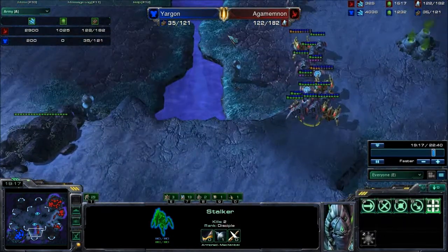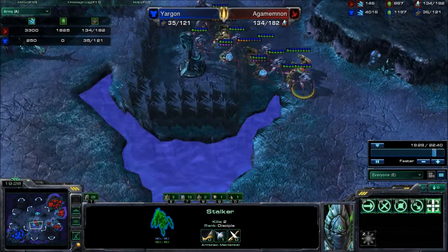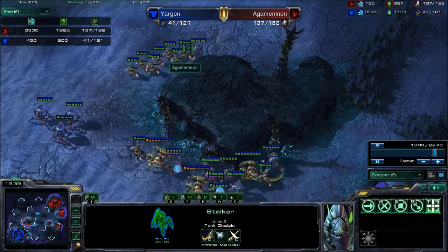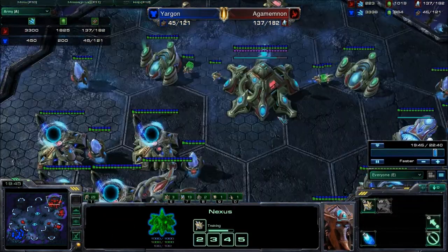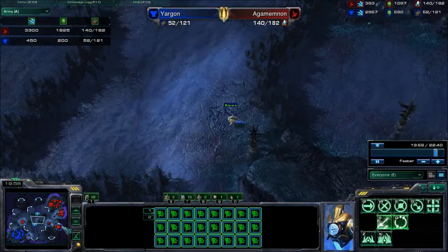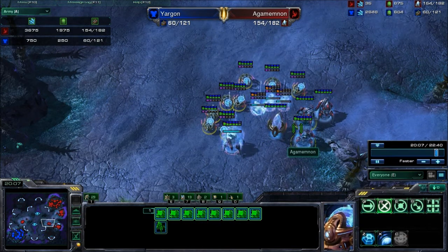Take a look at the army tab — look at the difference. He's got $4,000 in the bank. That could be $4,000 worth of army, but instead it's all sitting in the bank. I'm able to take that money — here I dropped a whole bunch of sentries. I didn't build sentries because they're a great unit; I built them because I had lots of gas. That's basically it.